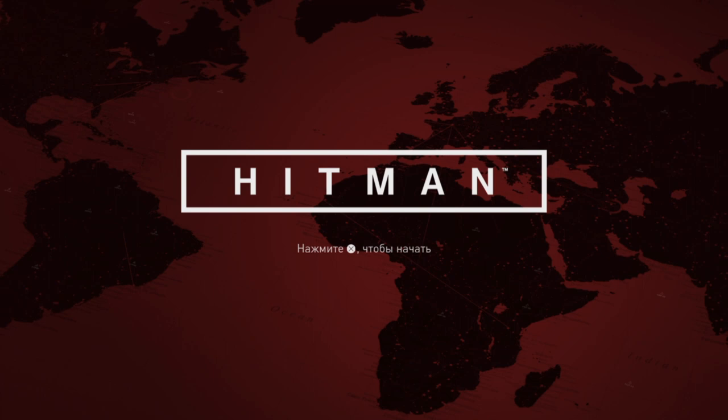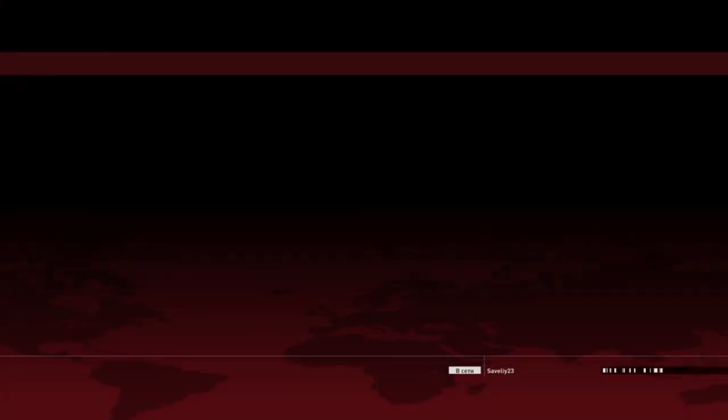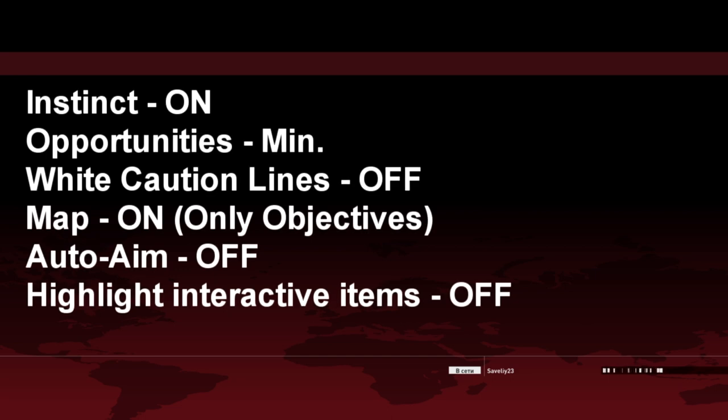Here are my recommended settings to keep the game balanced — not too easy and not annoying. Leave instinct on, make opportunities at minimum, turn white caution lines off, leave the map on with only targets shown, auto-aim off, and highlighting of available actions off.